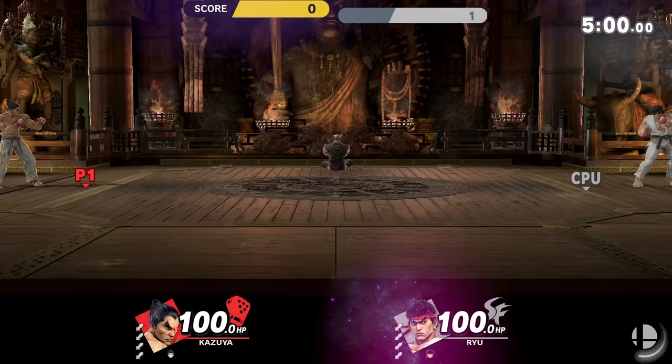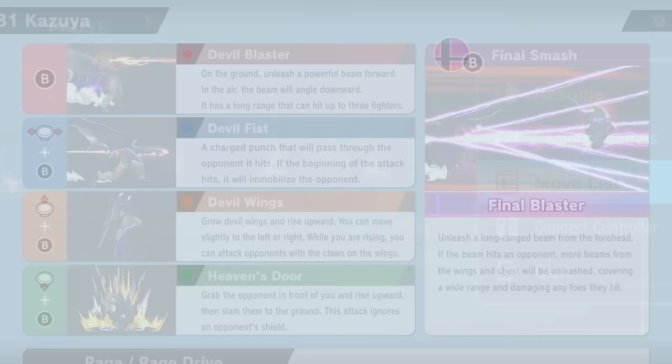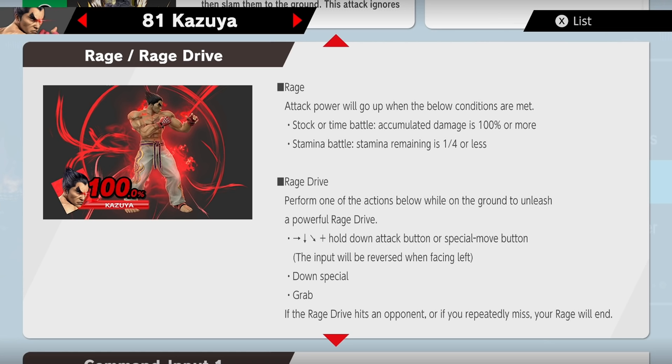See how far we can get — we're gonna learn how to play as this guy. Of course, I think we're gonna be fighting some fighters here. What are the moves? Let's take a look. Devil Blaster: on the ground, unleash a powerful beam forward; in the air, the beam will angle downward. That's a long range hit. Up B: three fighters double fist. Charge Punch: that will pass through the opponent if it hits.